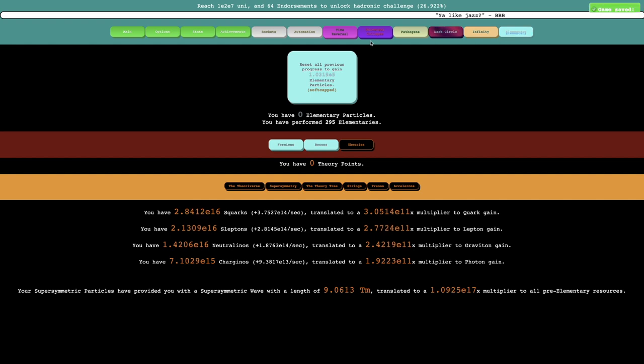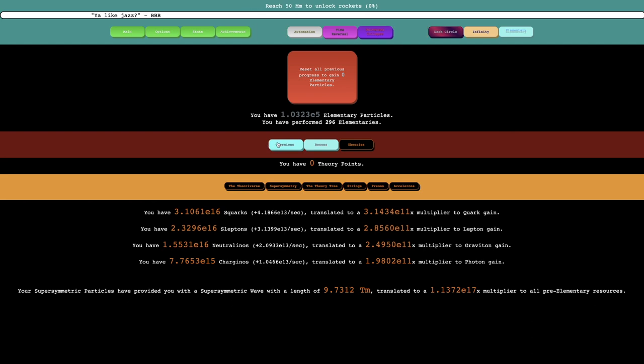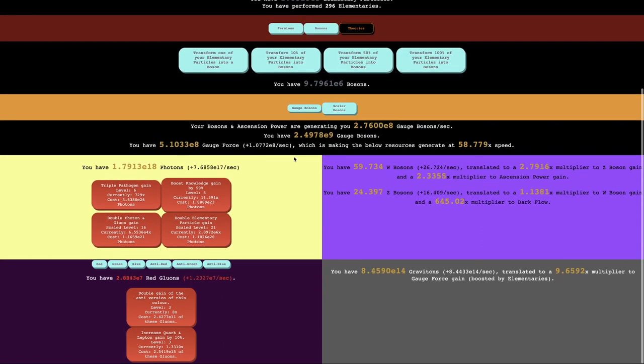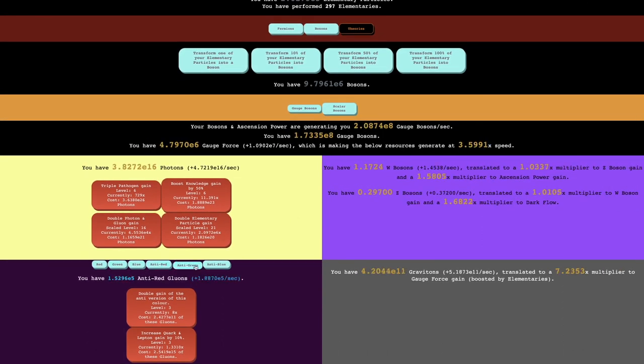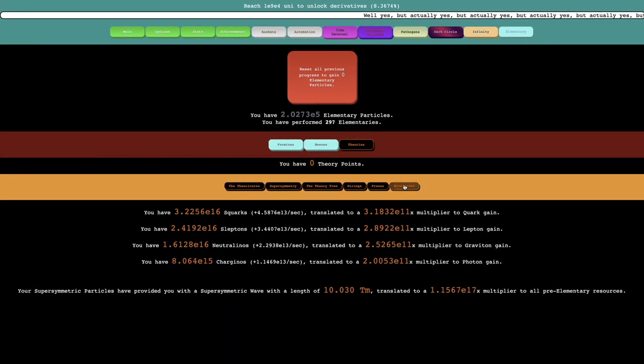I think what I'm just gonna do is I'm just gonna do a longer run, or more accurately, runs — because I will set the auto elementaries to 99,000 and just try to grind elementaries and elementary particles. Hopefully this will help me gain just more of everything, and maybe if I can start getting some of these upgrades, this will help. See you in a bit.